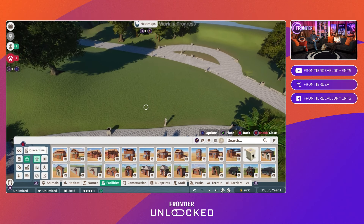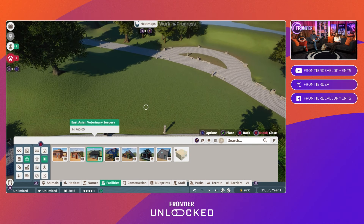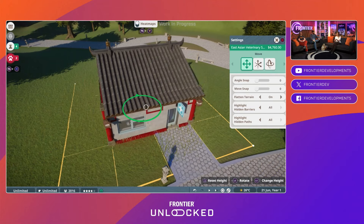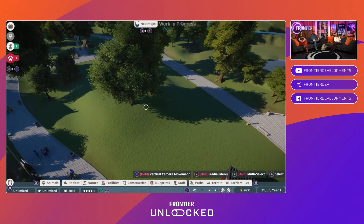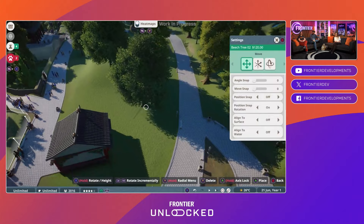You can see him using our browser system at the bottom there, going through the submenus, which just helps you get to things you want quickly and easily. There are filters on there which let you even more quickly get through the sheer number of items on offer in Planet Zoo. There's so many things to place down at any point, and adding your blueprints to that list allows you to see something that looks great very quickly.